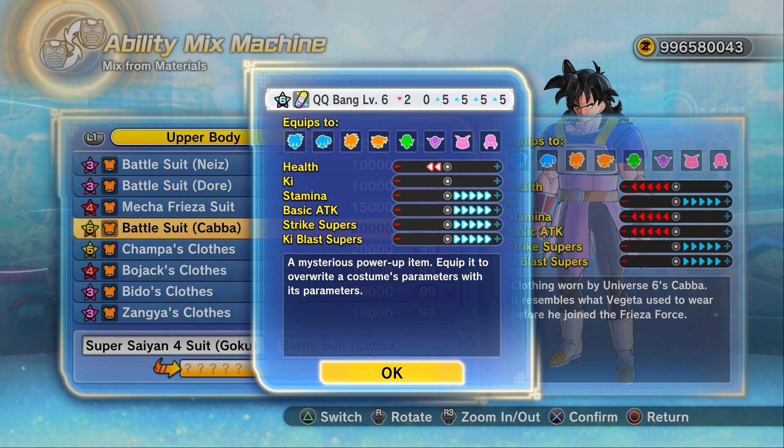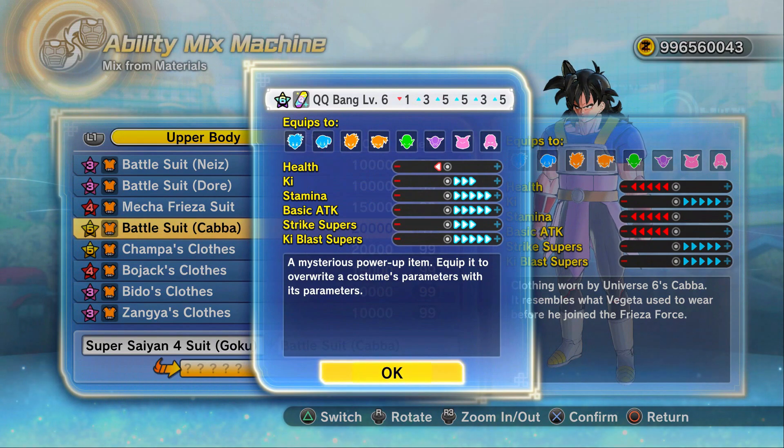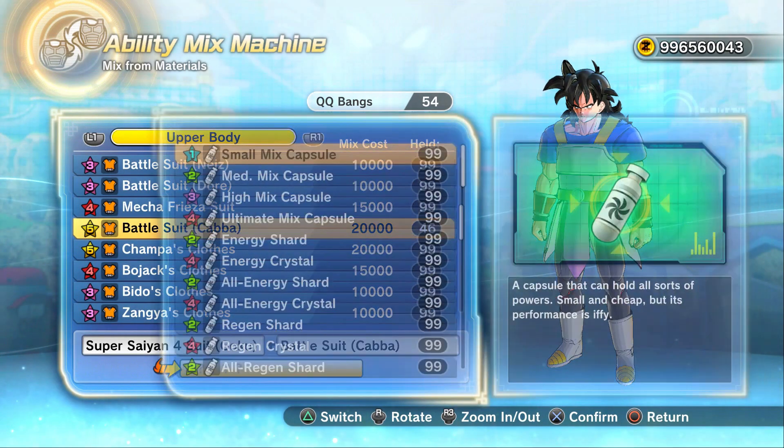This is something I'm looking for — but just give me the plus points in Ki rather than in health. Or at least it could make one much better. Plus 21 — hold on — yes, plus 21. This is more so what I'm looking for. Maybe just give me plus three in Ki blast supers instead of plus five, and then put those remaining two points elsewhere — and that would be perfect.